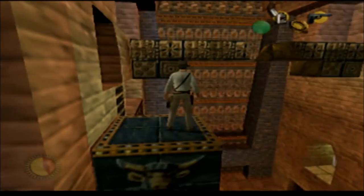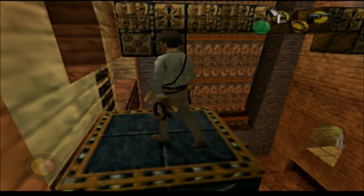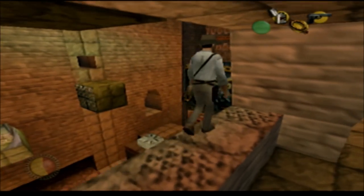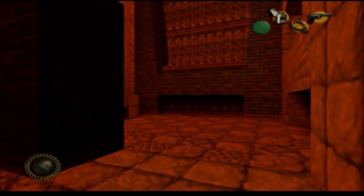I got this game with tons of rental labels from a Blockbuster, and funnily enough, two of the save files that were already on the cart when I got it threw in the towel at level two — at the exact point you have your first major jumping puzzle and find out how abysmally coded this all is.